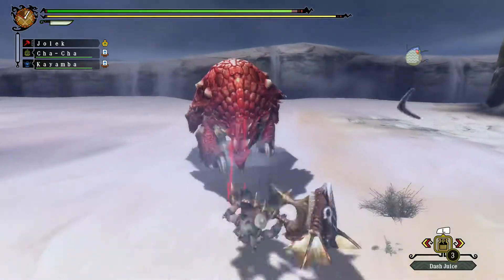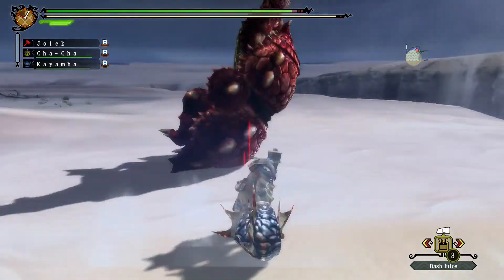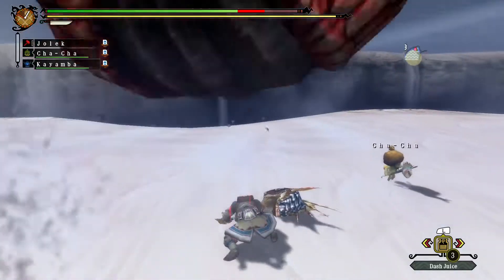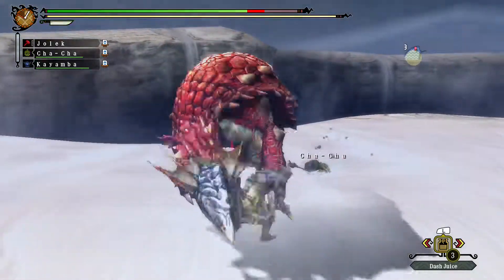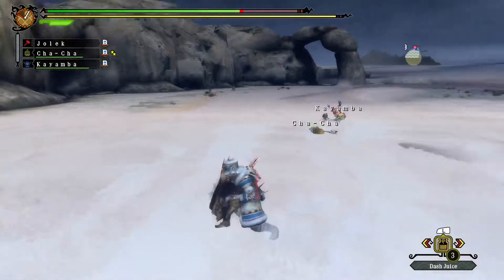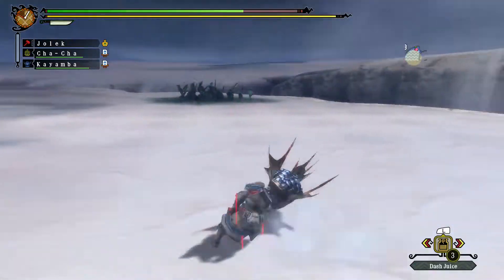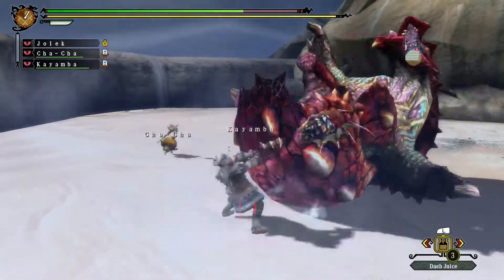I'm going to try a different approach. At least he didn't do the jump slam — that would have hit me no matter what. Very nice flinch. Since I can't really get knockouts, I'm not going to bother aiming for the head.